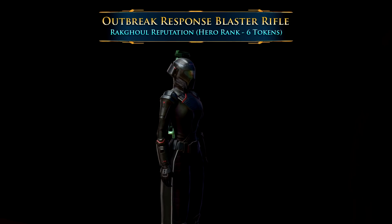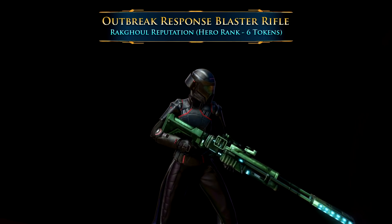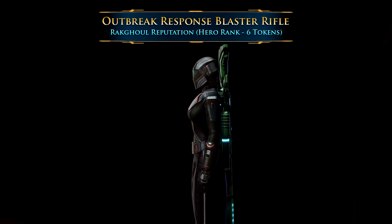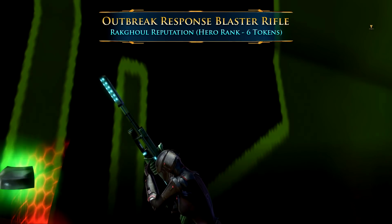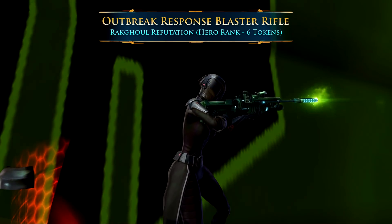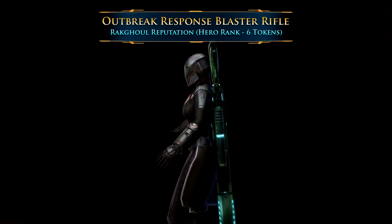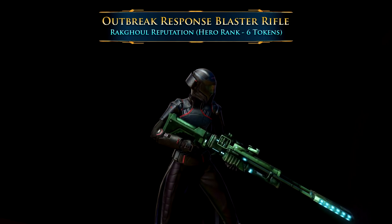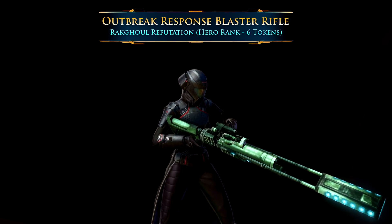For number 7, I couldn't quite choose between these two very unique sniper rifles, so I decided to narrow it down to the Reputation Sniper Rifles. The first is the Outbreak Response Sniper Rifle, which requires Hero Rank and 6 Rakghoul DNA canisters from the Rakghoul event. This one you have to earn over time — it's just huge, a big green sniper rifle. If you're looking for something green or very oversized this is a very fun weapon, and it's legacy bound so you can share it between multiple snipers.